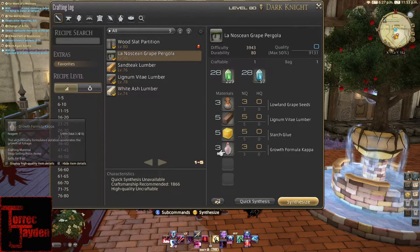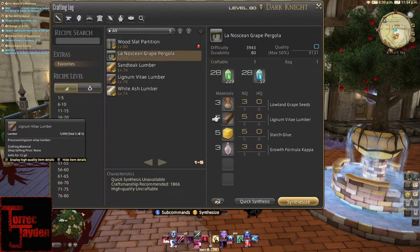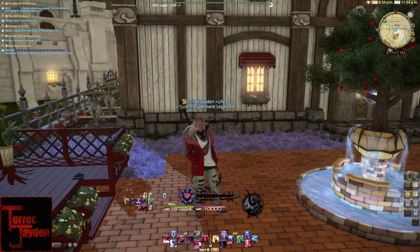So in order to make it, you'll need to be a level 80 carpenter. Here are the mats you'll need to craft it yourself or have crafted for you: three Lowland Grape Seeds, which are gathered; five Ligden Vitae Lumber, which are crafted; five Starch Glue, which are crafted; and three Growth Formula Kappa, which are crafted.